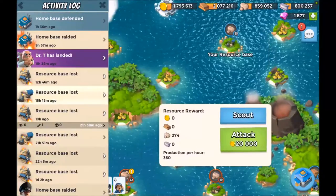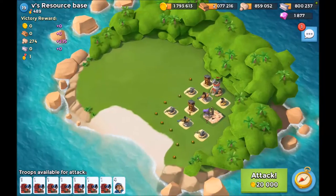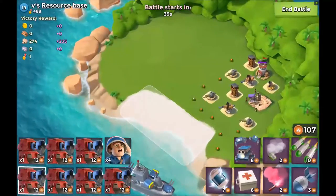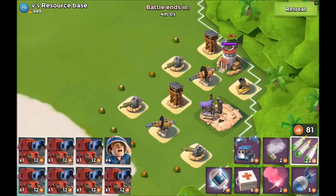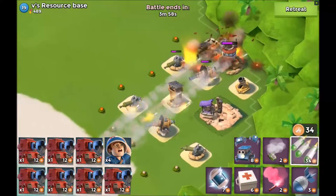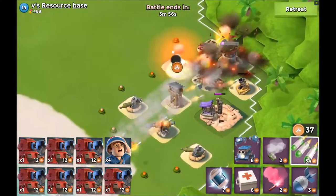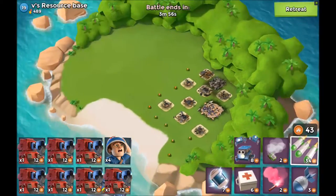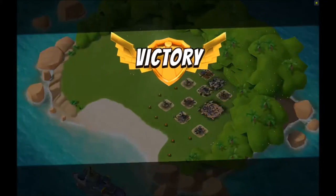Let's start with a nice easy one — here's a level 19. Oh look at that, I haven't seen a base like that in quite some time. I don't think the scorchers are even going to be necessary; I'm just going to barrage the bajusus out of that thing. Yes! Thank you for the resource base.